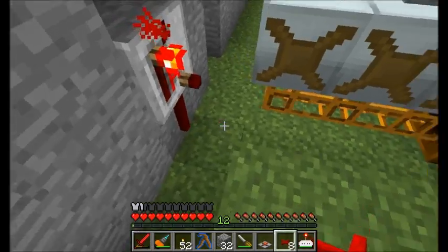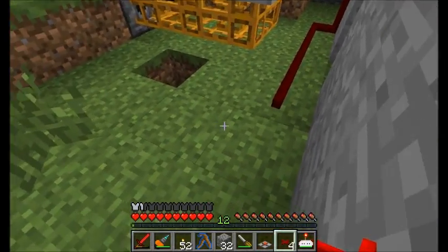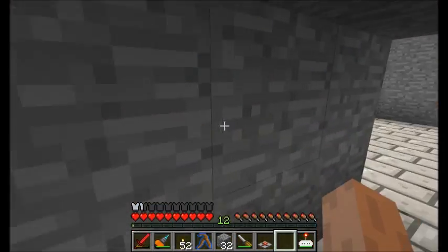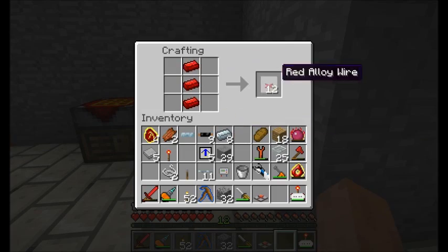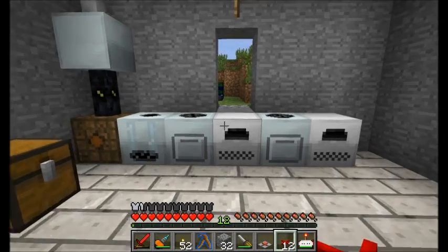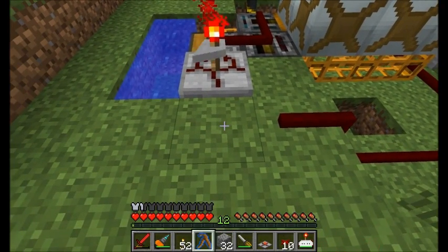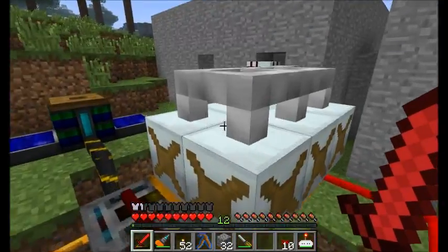Now I should be able to run this redstone wiring along the ground like so. I'm going to run it straight up here. I need a NOT gate here because I basically want the opposite of what's currently going to happen. So running this guy and the NOT gate like so, the NOT gate will keep the timer from ticking until it needs to.